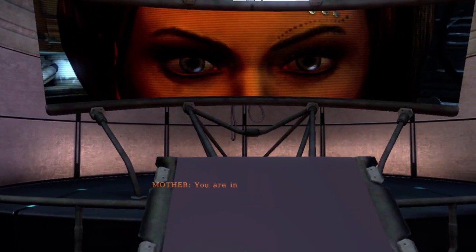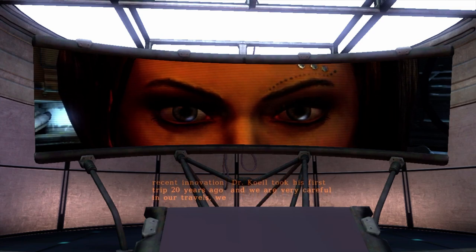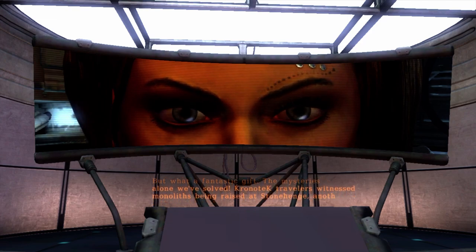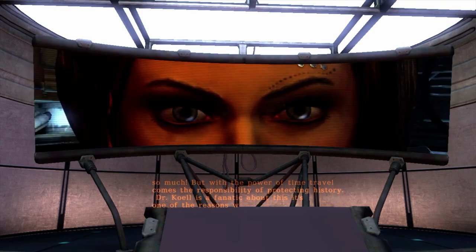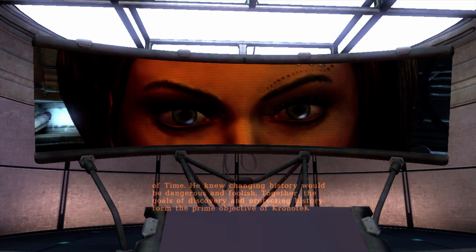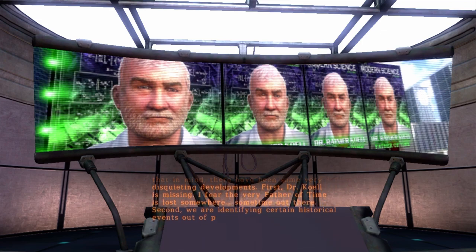You're in the future from your perspective, around 300 years or so. We are Chronotech, and through the research and efforts of our founder Dr. Ranier Cole, we have made time travel not only possible but practical. Chronotech travelers witnessed monoliths being raised at Stonehenge, another team discovered why the Mayan civilization disappeared. But with the power of time travel comes the responsibility of protecting history. Dr. Cole is a fanatic about this — he knew changing history would be dangerous and foolish. The goals of discovery and protecting history form the prime objective of Chronotech.